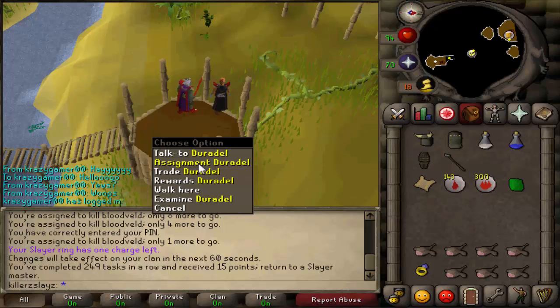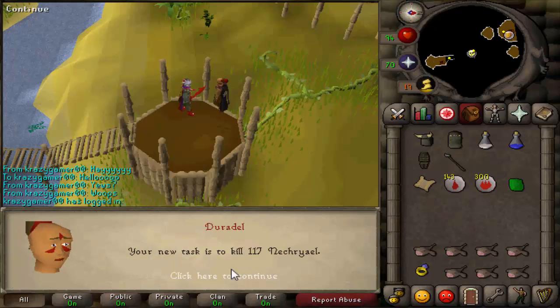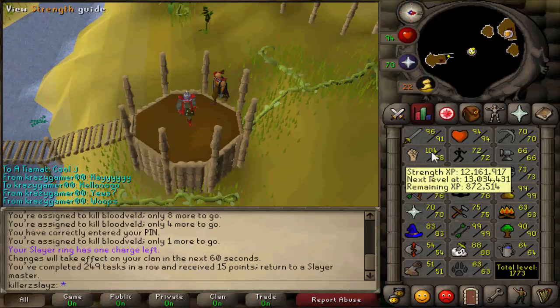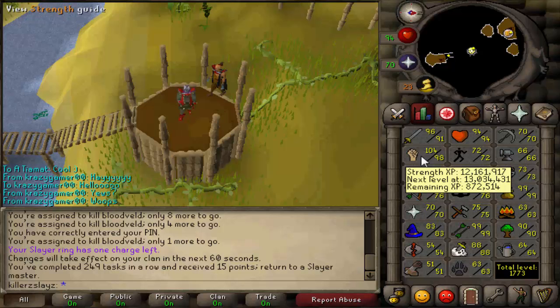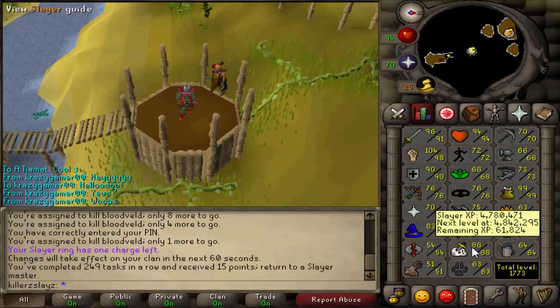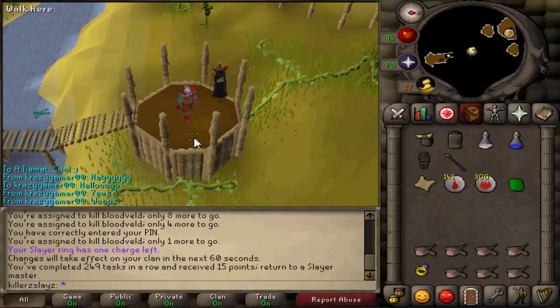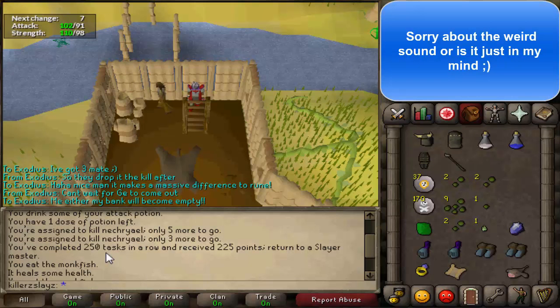I'm going to get my next assignment right now and it is 117 Nechryaels. I'm going to do them just for the plain fact it's a lot better with Guffins. My XP in strength was 940k so I got about 68k from that task which is quite a lot of XP and I'm only 61.8k away from 89 Slayer so I should get that in this episode. That's my Nechryaels task done and that was my 250th task in a row. I received a whopping 225 Slayer points - I don't even think I've got anything to spend it on, but it goes towards skips like Brine Rats, Infernal Mages and all that.